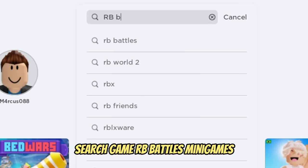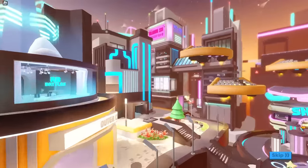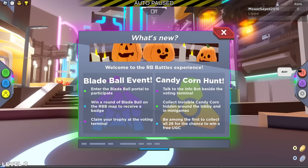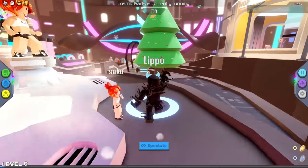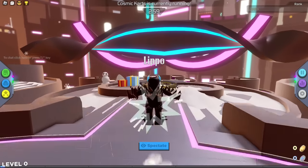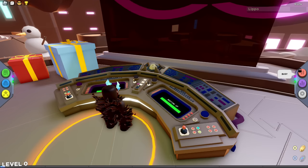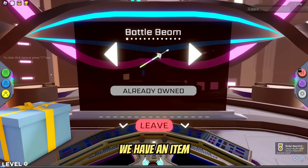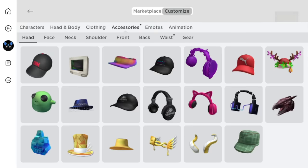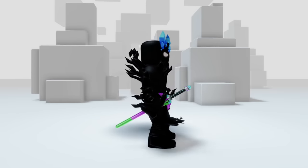For the next item, search game RB Battles Minigames. What a beautiful loading screen. In this fun game, you just have to go forward to the wheel. An offer with a free item will immediately pop up — click Claim. We have an item. You get this colorful sword that looks so damn good. I would even give Robux for that.